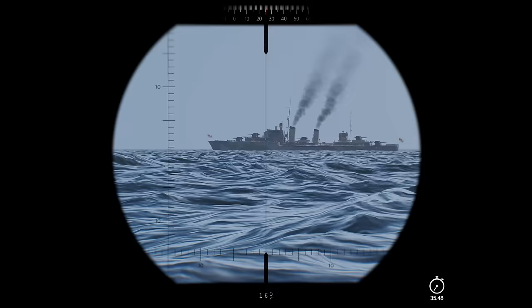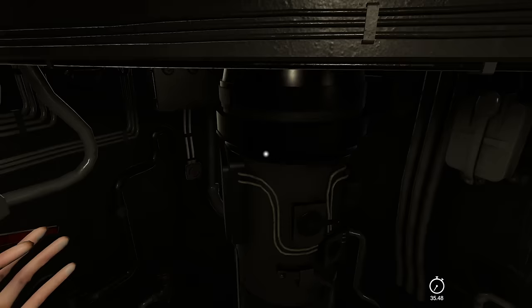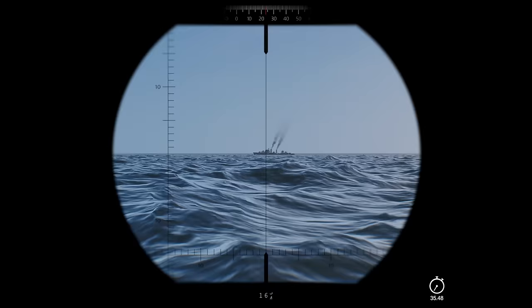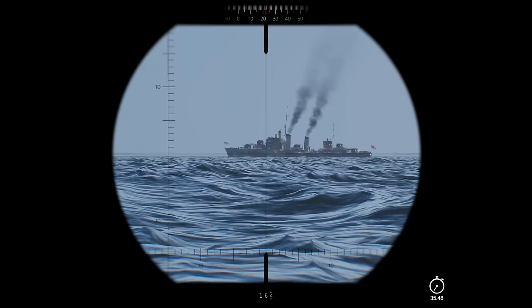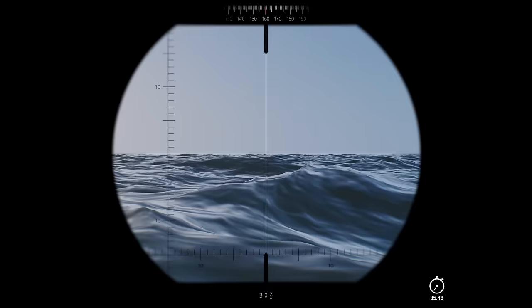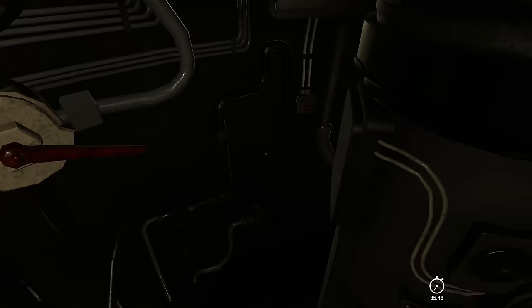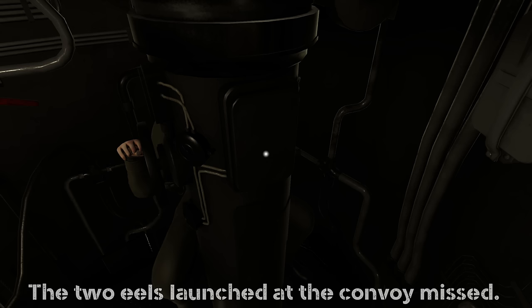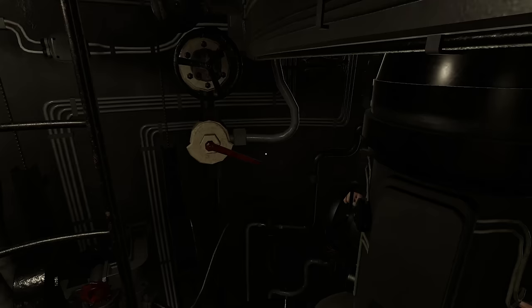Angle on bow 90 degrees to port — so you want a salvo of three and four, two degree spread? She's kind of turning away, angle on bow is around 100 degrees now. We'll do it regular — shoot one. Angle on bow about 96. She's turning — stand by, we'll see what she does. Nothing else is in a very good firing position. They always turn at the last second.